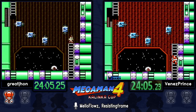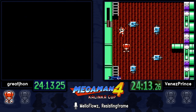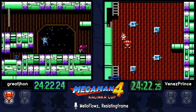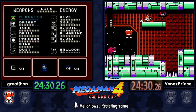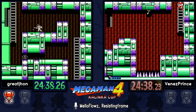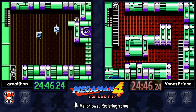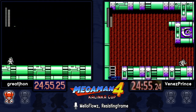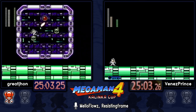Very smart of Venez to hold on to his balloon ammo to get through the remaining room. Opting to go for the health pickup and playing it safe with the boss. Great John with his strats coming to the boss with almost full health. Even though Great John had a suboptimal route he still managed to get to the boss faster.